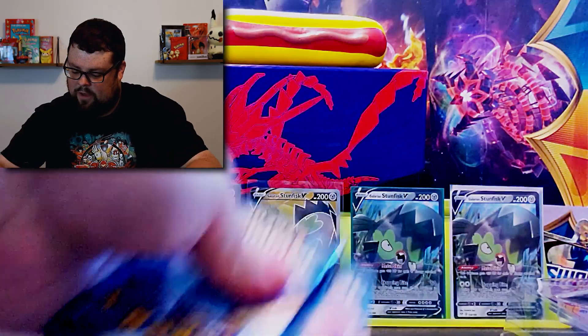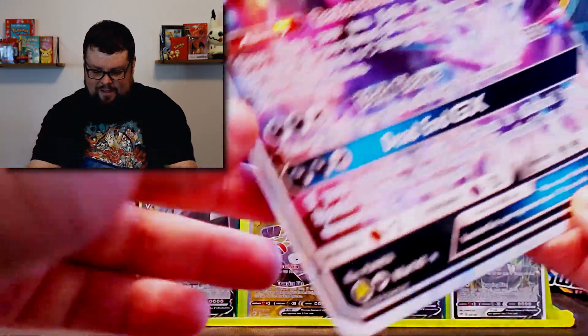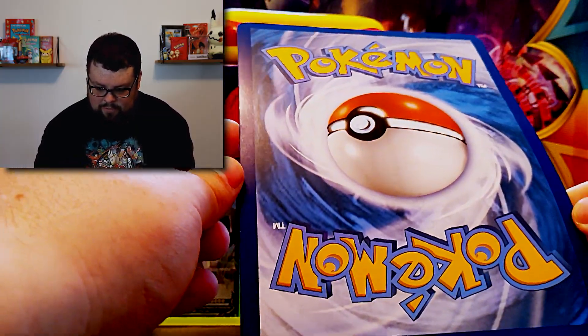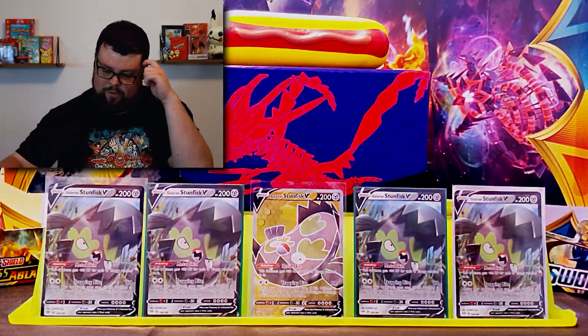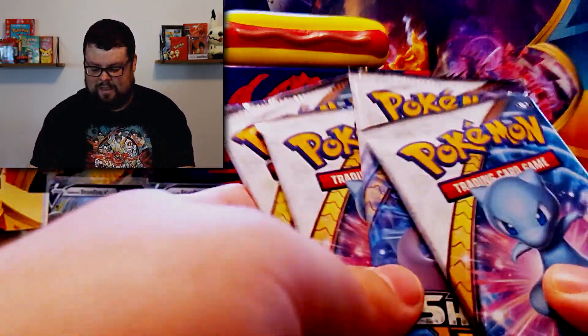We also have the huge oversized dark Rye card — he just slid right out. He's a huge boy. I don't really know if I collect these huge cards, you know, they're kind of cool. This one actually seems to be pretty centered — usually they're not printed very well, but yeah, it's a pretty cool card. So what you get in there is those two cards and basically four sleeves.